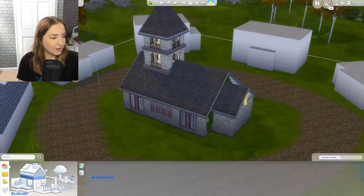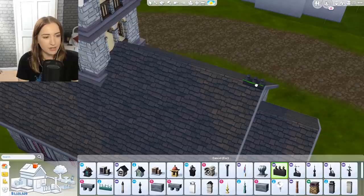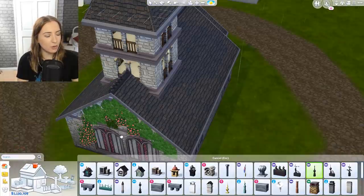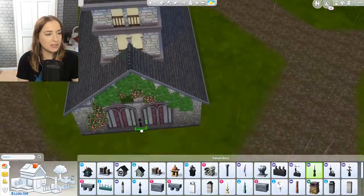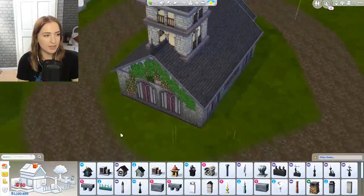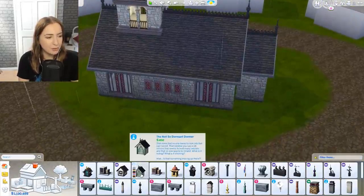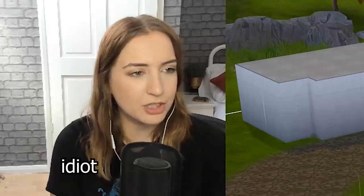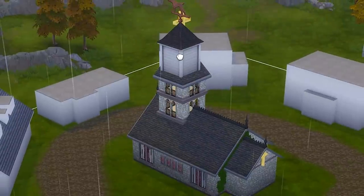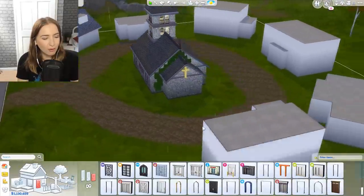Churches were some of the most highly decorated places — especially Catholic churches — and this will have been one of the oldest buildings in the village. I'm not going for a super old style; I'm going for an old village but modern time style. I think that's looking good. I don't think there's anything else I could really add to the roofing because it's not a great cathedral or anything. I like our homemade one for the front.